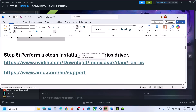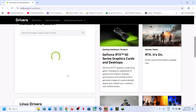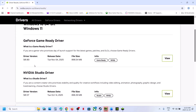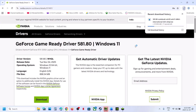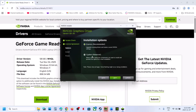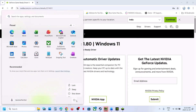Next up is to perform a clean installation of your graphics card driver. If you have an NVIDIA card, go to the NVIDIA website, select your graphics card and operating system, and click Find. Download the latest GeForce Game Ready Driver. Run the exe, click Yes to allow, click OK, click Agree and Continue. Select the Custom option, click Next, and put a check on Perform a Clean Installation. Click Next, and once done, restart your computer.